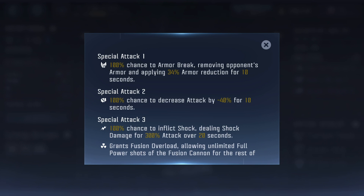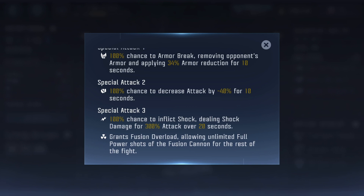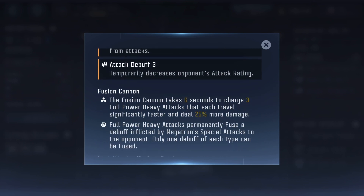Special Attack 1 has a 100% chance to armor break, applying 34% armor reduction. Special Attack 2 has a 100% chance to decrease the opponent's attack by 40%. Special Attack 3 is the best — you go into Fusion Overload and apply 300 attack damage of shock on the opponent.